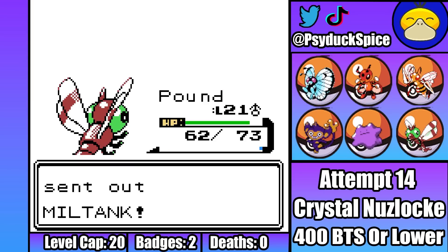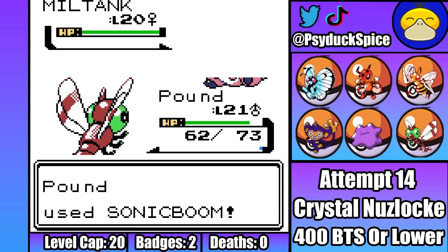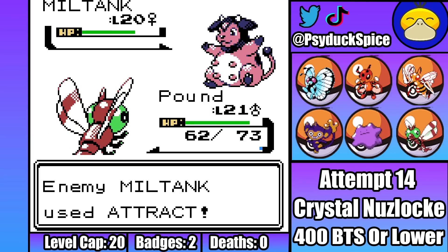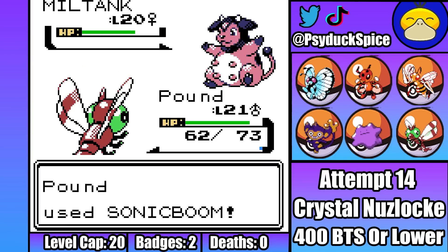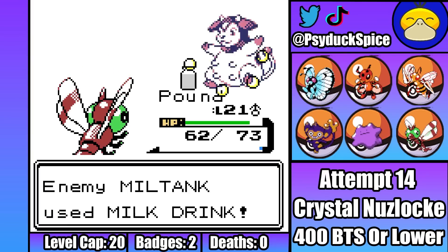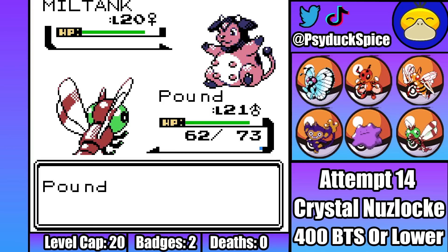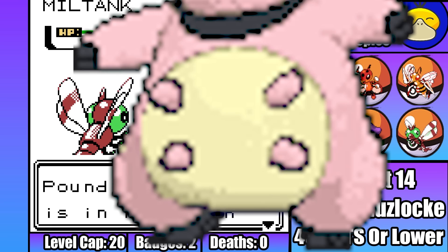Next is the Destroyer of Childhoods, Miltank. Now Rollout has low accuracy anyway, so with plus six evasion, I should be safe from Rollout sweeping my entire team. What I'm not safe from though is the immediate Attract that Miltank lands, which is going to make this really annoying. I couldn't really play around this Attract because all of my Pokemon are male, so now I'm just going to have to deal with it. So I start spamming Sonic Booms, and after landing two, the fat cow is brought to below half and Miltank starts going through Milk Drinks. I think maybe I can just keep going until Miltank runs out of PP, but apparently it's got 15 PP. This means I'm more likely to be hit before Miltank runs out of PP, especially because every other turn Pound isn't attacking because he's distracted by Miltank.